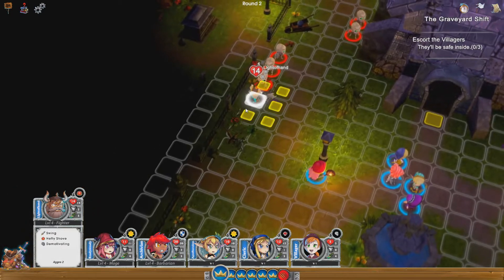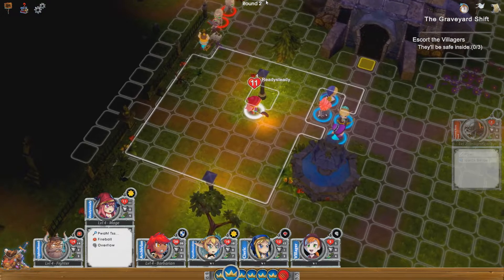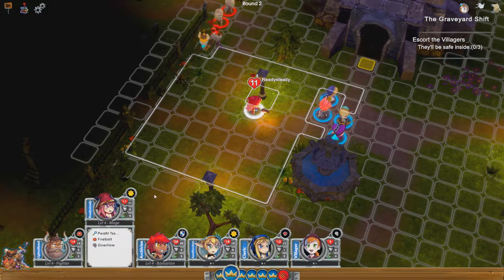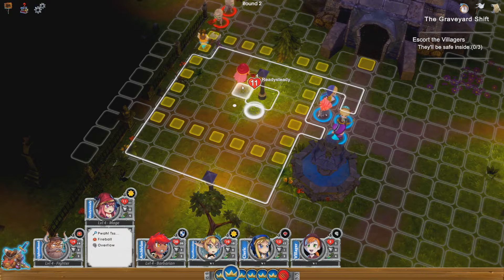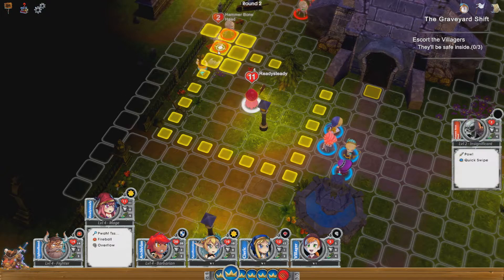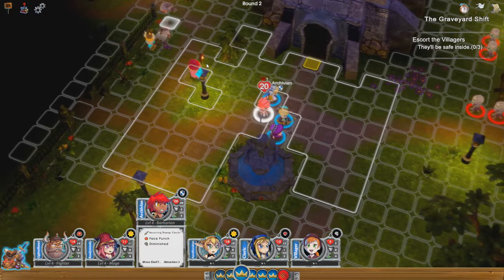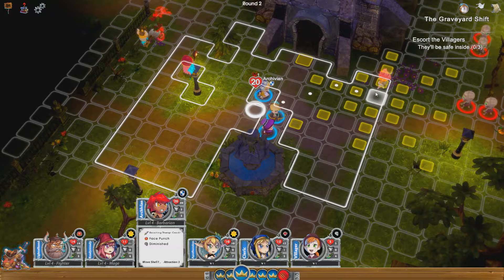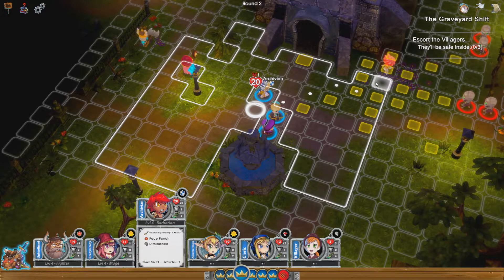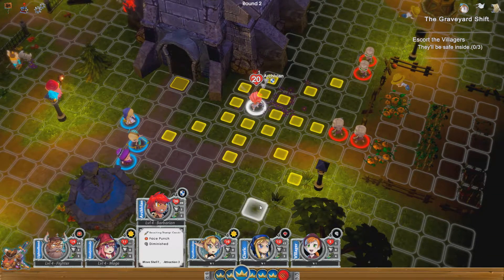Let's move the dwarf up to there, then activate his power and get him to hit that one. I thought he was going to hit along that way — it's just giving him a better hit. Let's move her to there and get her to cast her spell there so she can hopefully kill. They're not dropping anything — this is not fair. She can't hit but I've given her the defense for a reason. Let's end the turn.